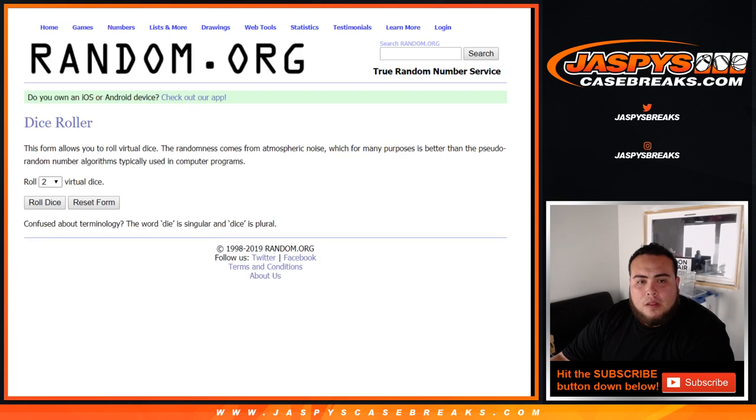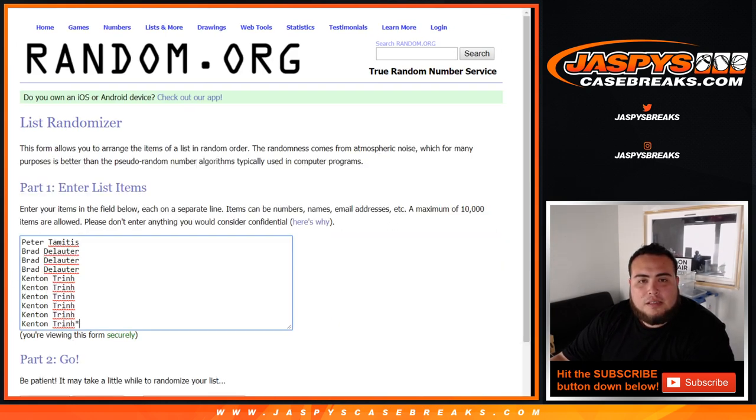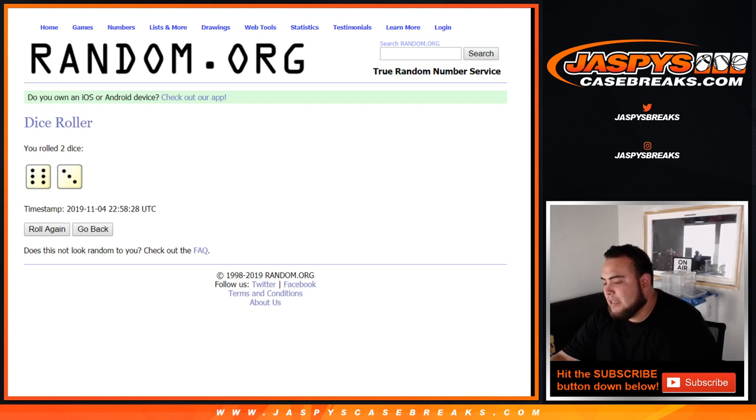So here you go, guys. Dice roll. And we got six and a three — nine. So names and numbers, nine times.